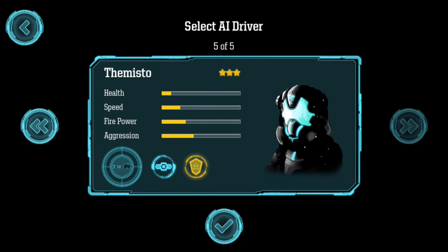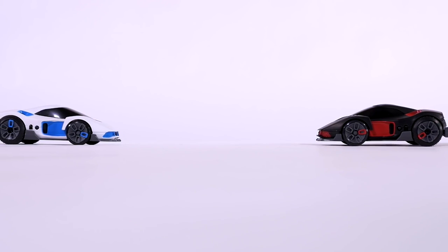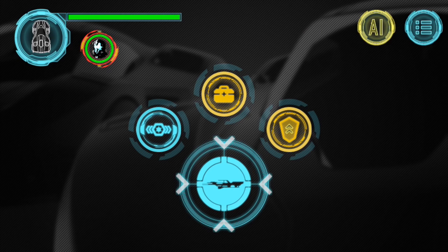Each one has something that makes them unique. Once I'm ready, I hit the verse button to start the battle. On my screen, a little circle will pop up and begin a 3-2-1 countdown, denoting the start of the battle.